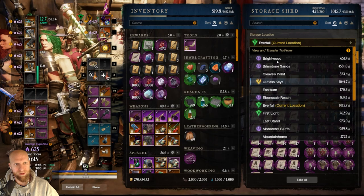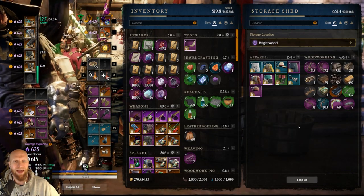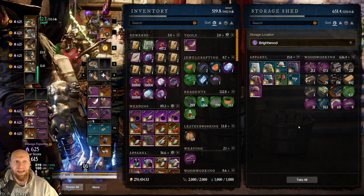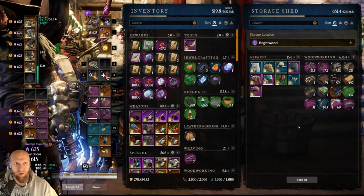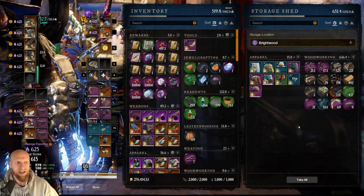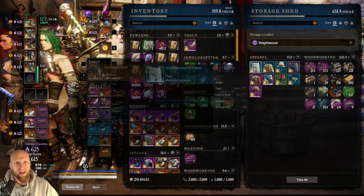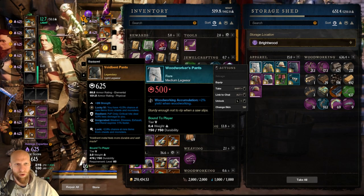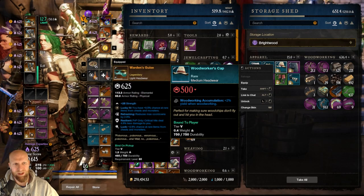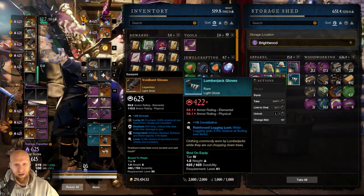So we'll start at the very top here. We'll start with Brightwood. As we go through these, you'll begin to see a pretty clear pattern of how I actually organize things and get an idea of where this is going. There won't be any need to go in depth with every single storage location because you'll kind of get a picture of what's going on. So if we take a look at Brightwood, this is where I keep all of my woodworking gear. I only have three pieces — I'm still missing a couple of pieces of woodworking gear, but this is where I keep it.